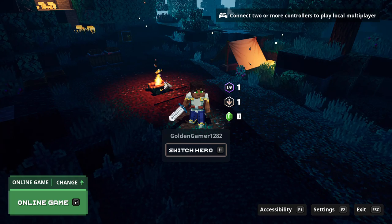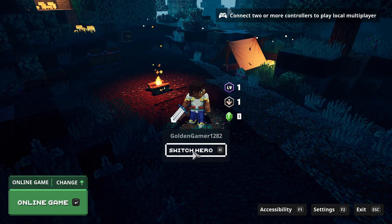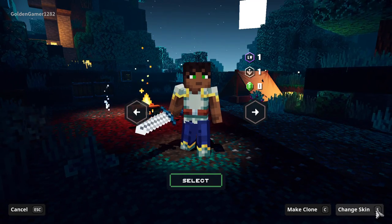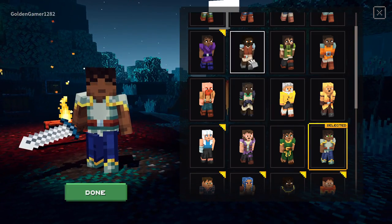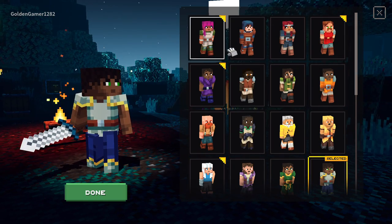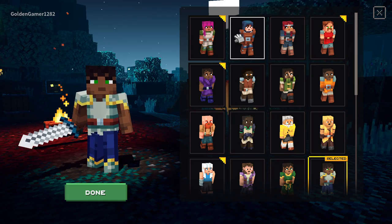I have just loaded into the game so I have no idea what I'm doing, but I'm pretty sure if I click 'switch hero' from the research I've done I can change my skin. So scrolling all the way up because apparently that's the starting skin. There's a lot of different skins.